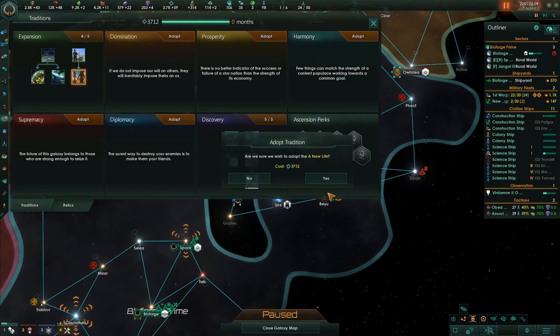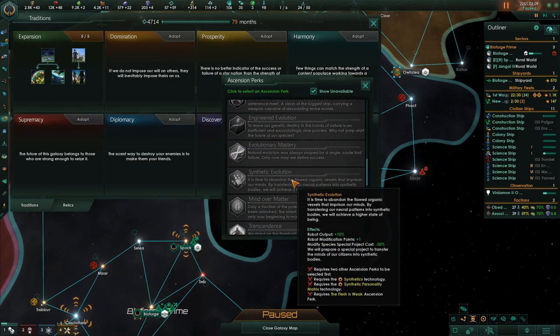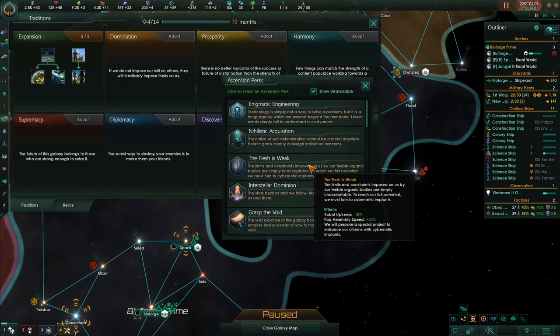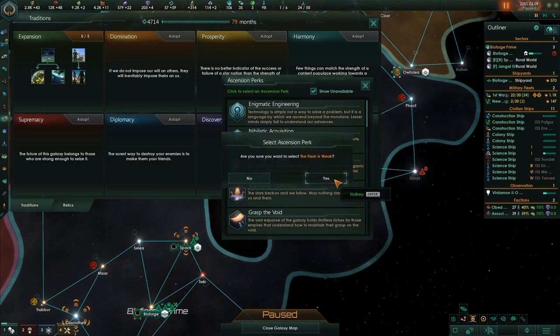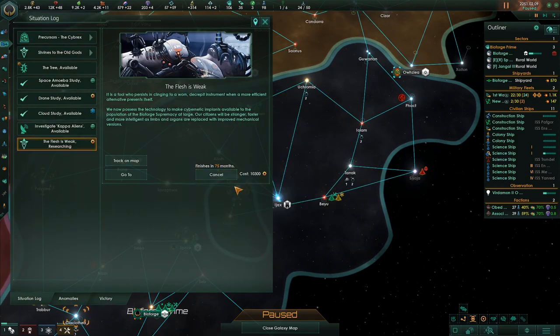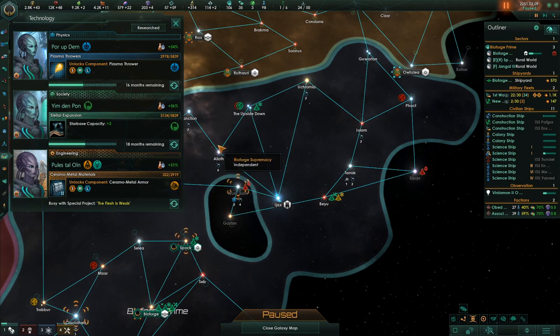Second perk point — we're going to grab this pop growth speed increase by 10%. This gives us our second ascension point, and what we're going to do this time is go for The Flesh is Weak, because that leads you down the trail of synthetic evolution. This gives you robot output plus 10%, robot modification points, modifying your species is much cheaper, and robot upkeep minus 10%, pop assembly speed plus 33%. So it makes pop growth even faster. It's a special project that takes 64 months, which will put our engineering research on hold — so Ceramal Meta Armor is going to wait.